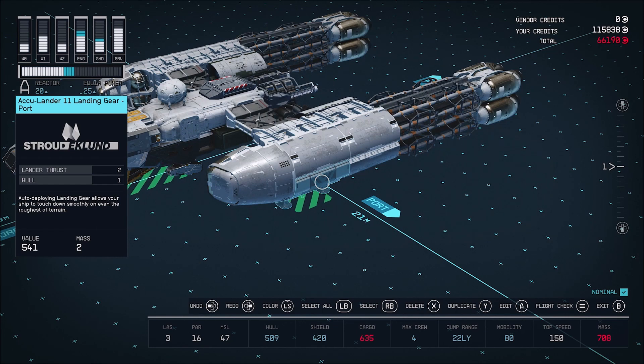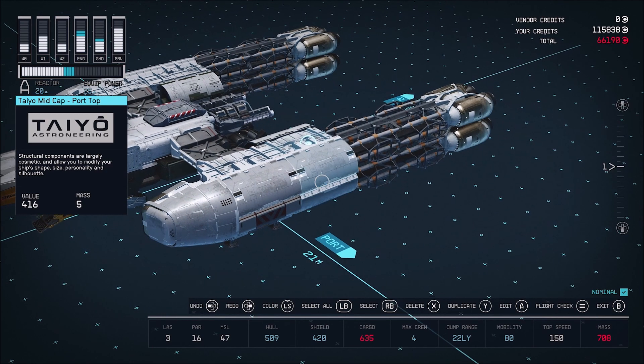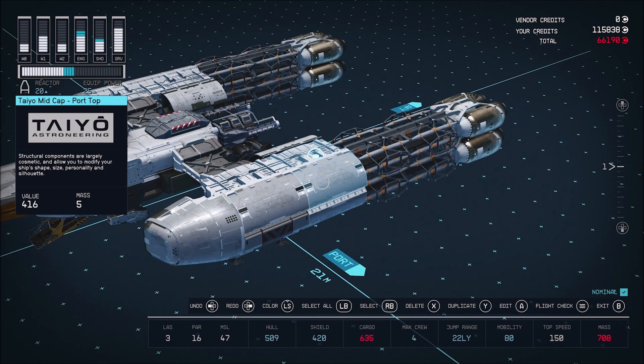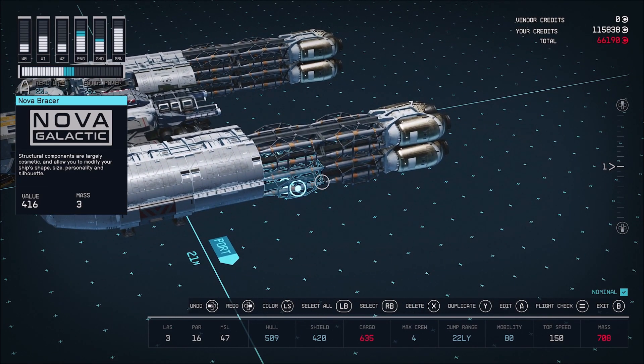Now those parts right there — when you go into the build mode and you're scrolling through, it'll only show you the one part, but it has the option to flip up and down and side to side. So that's how that's going to come into play.